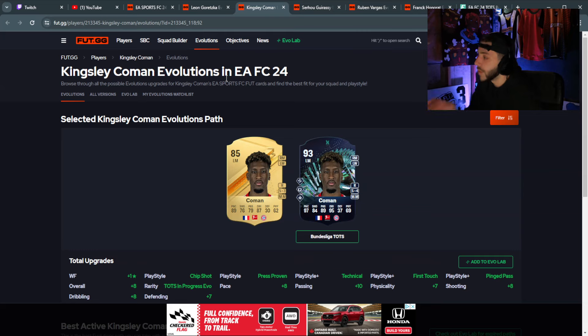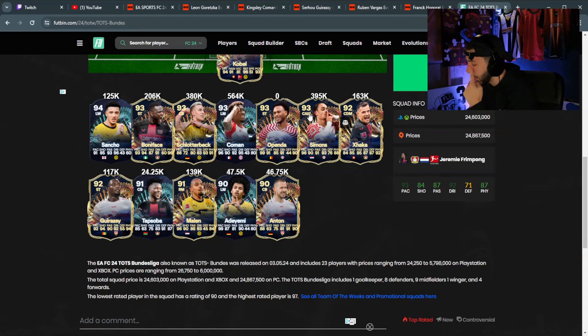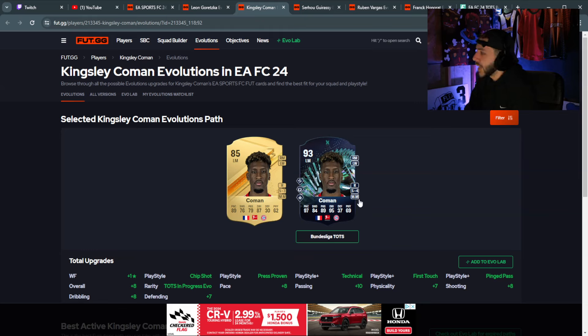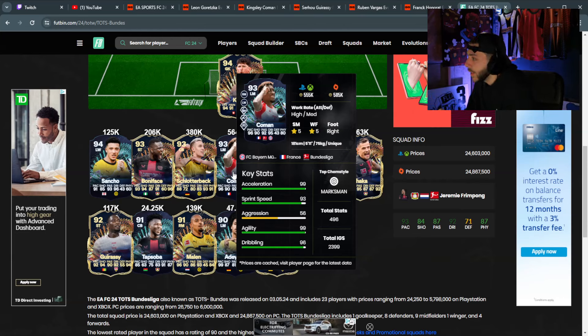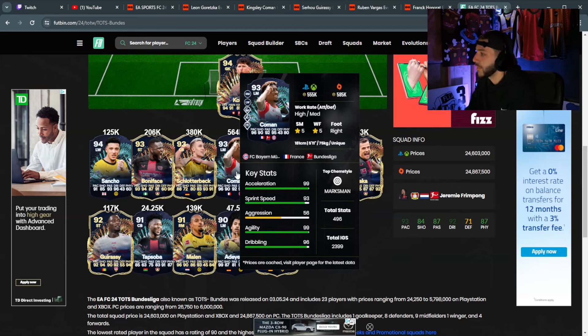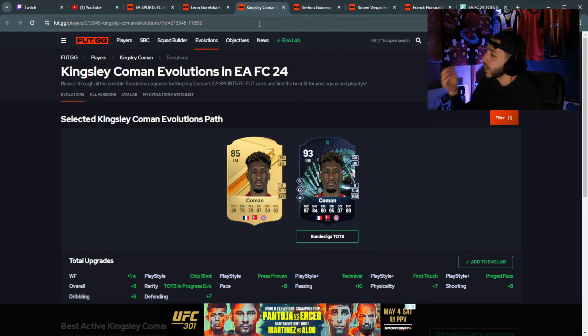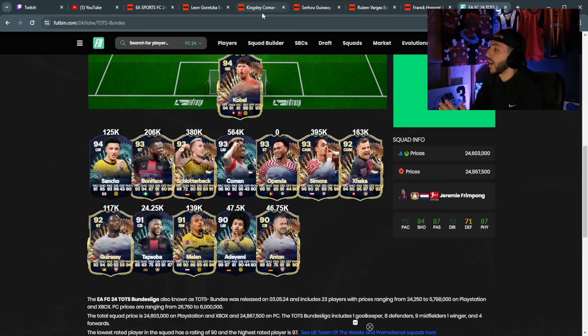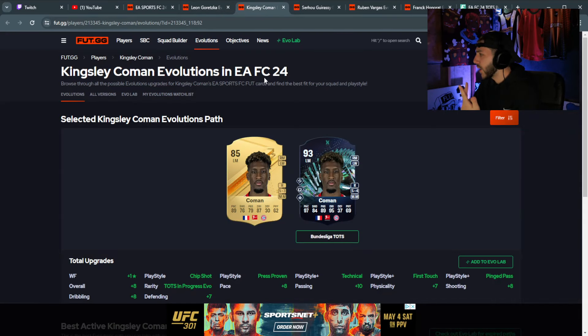Next we have Kingsfield Coleman — this guy has to be up there with his pace, passing, dribbling, and five-star skills. His TOTS is 93 with 96 pace and 90 shooting. The evolution version is also 93, with 92 pace and great passing. The TOTS has better shooting and five-star weak foot while the evolution has four-star, but 95 dribbling on both. If you can't get the Bundesliga TOTS cards, save your coins and packs and just grind the evolution — it's free. Coleman's play styles include whip pass, rapid, relentless, technical, first touch, and press proven.